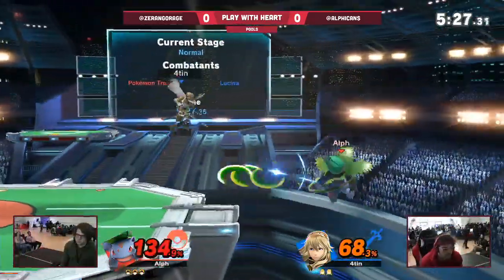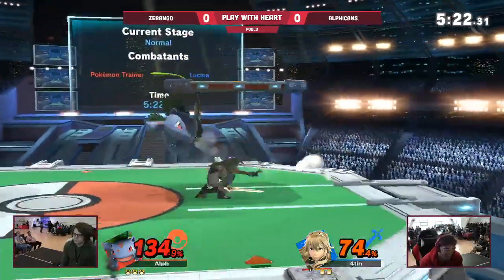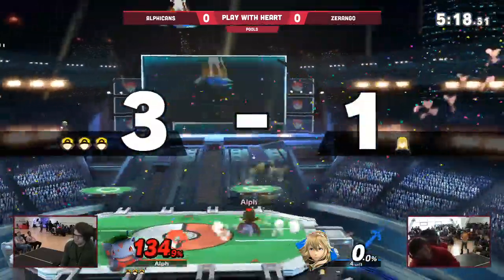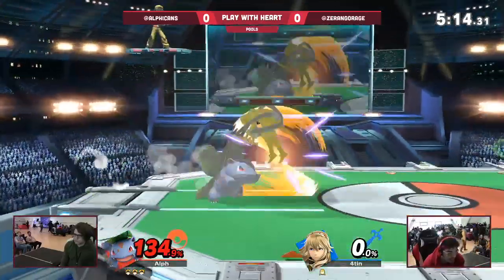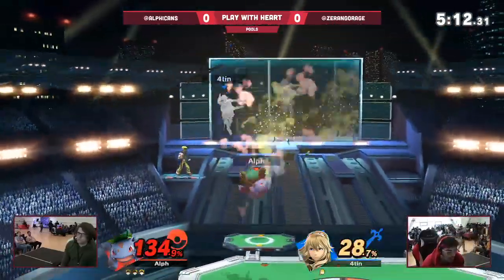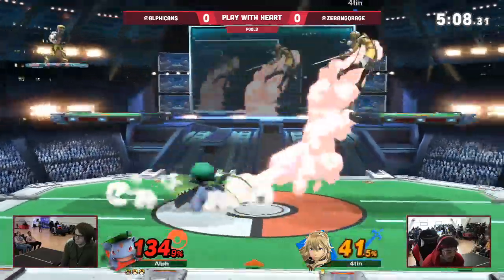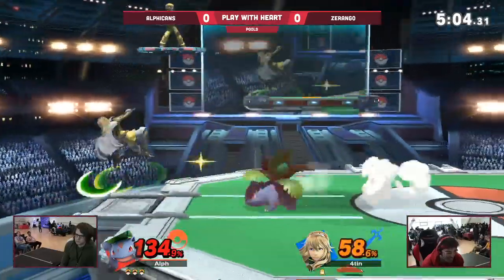Pokémon Trainer definitely likes being underneath Lucina. You get so much, especially as a character like Ivysaur with all the up airs. We've seen 74% already on Zorango. You can cover so much horizontal space too. That's a true combo — nice, really good confirmed. And this is huge — oh, he missed the second one. That would have been a quick 50. The Ivysaur is doing so much work; his Ivysaur is very strong.